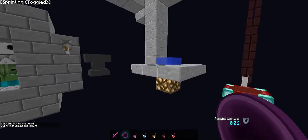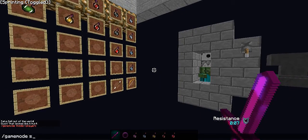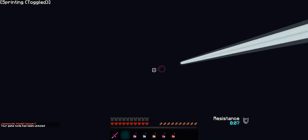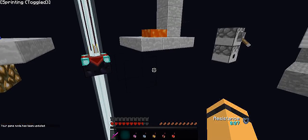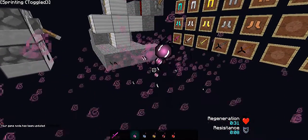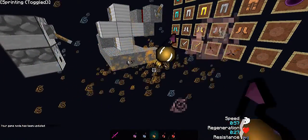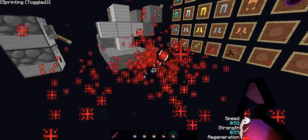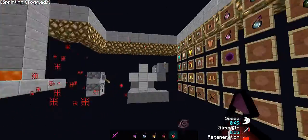There's the ender pearl, sword. Okay, that's the pearl. And those are the particles, those are the splash particles — these actually look nice.